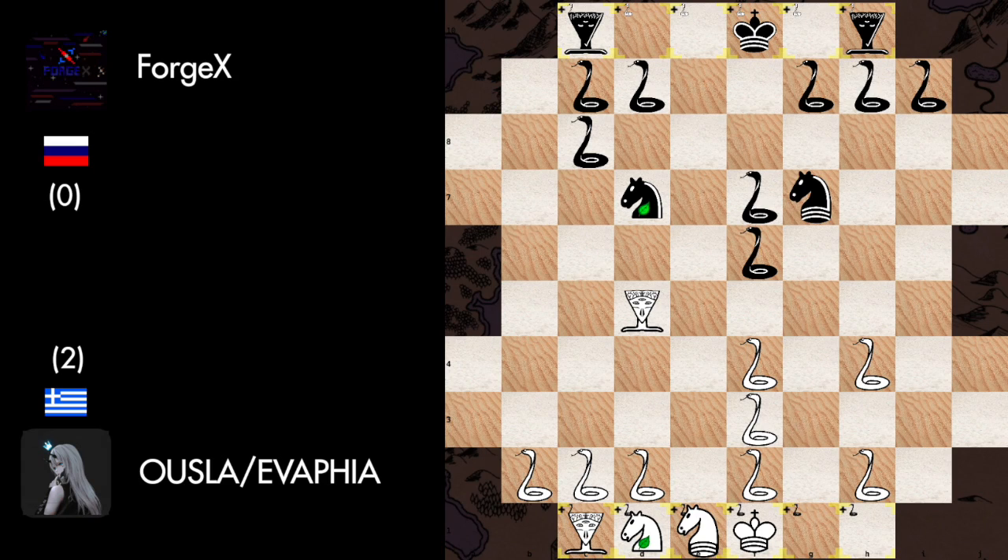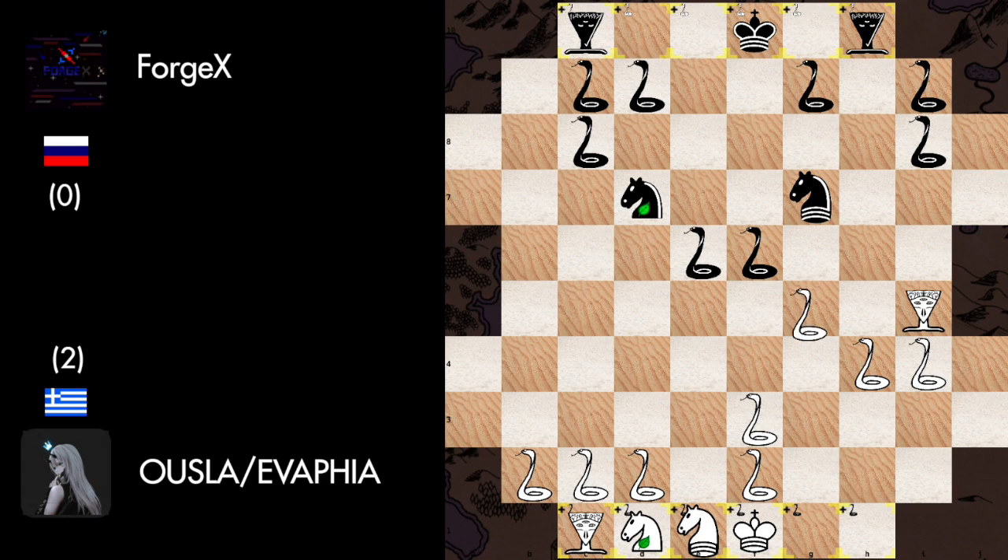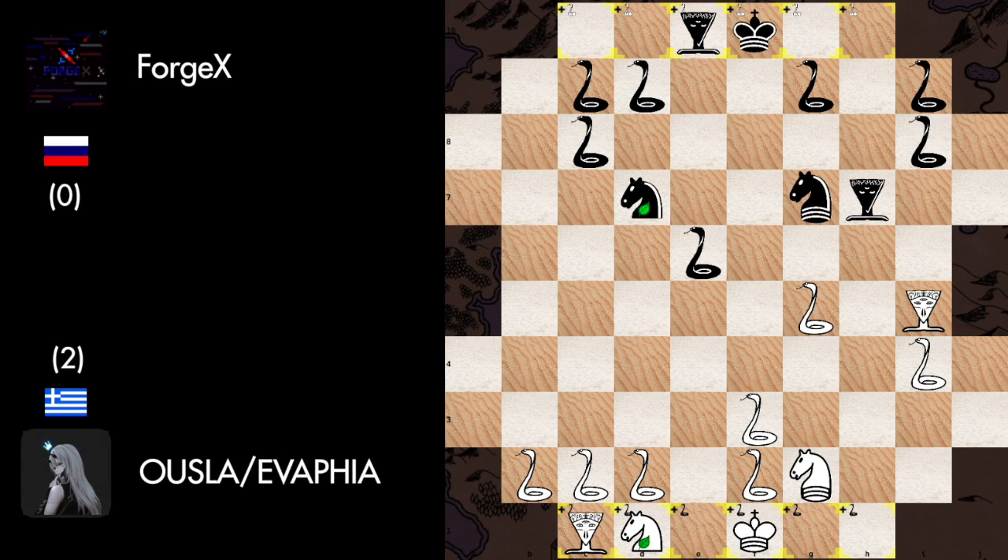This is now time for the snakes to sneak. Snake to I4, Snake to E6 kicking the Basilisk, Snake to I8, Snake F to G5, Snake captures, Snake recaptures, and the Black Basilisks join the party. Snake to D4, Snake to D6, Snake to C6, and Frog to A7.